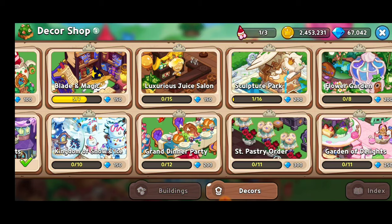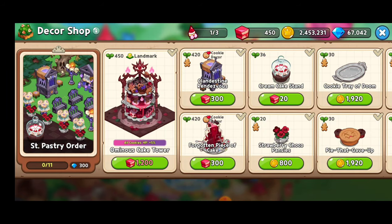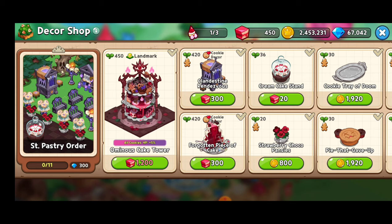We're getting some pretty cool stuff — we were just in Sculpture Park. Next up: Saint Pat's. I don't have this landmark yet and I don't have enough chaos cake pieces. The Ominous Cake Tower landmark will give all cookies HP plus 5%, so they'll have extra health. It's definitely worth it, but I'm going to have to do a little bit more progress on the Tower of Chaos.